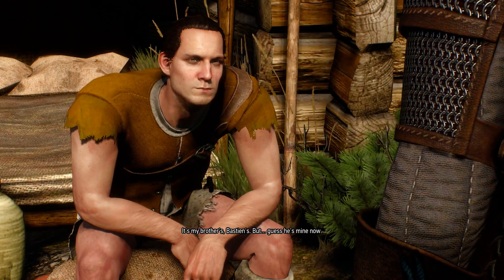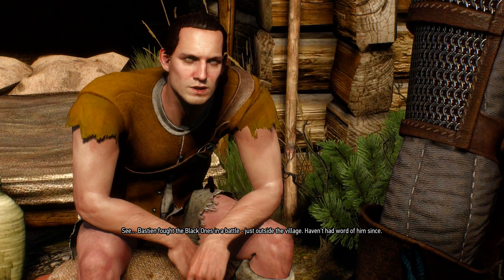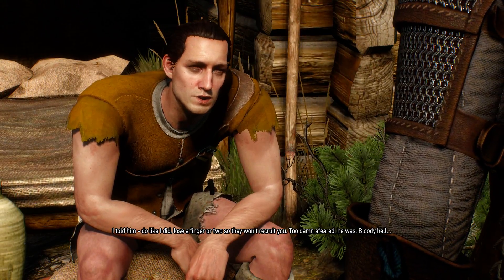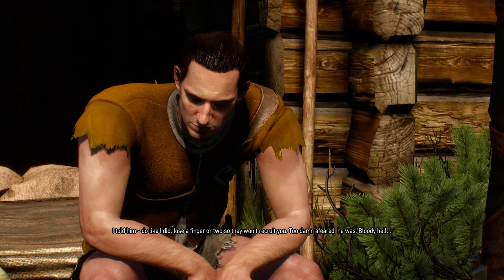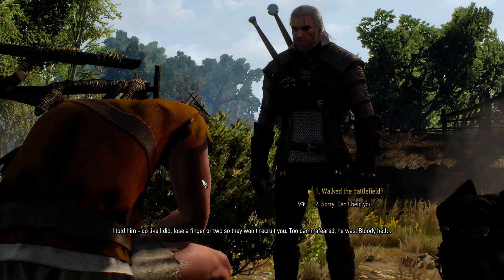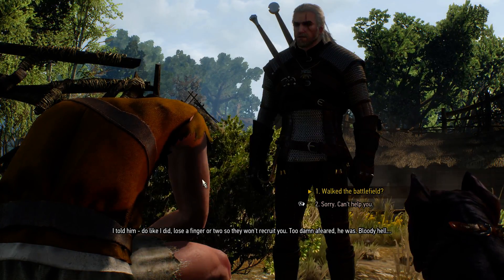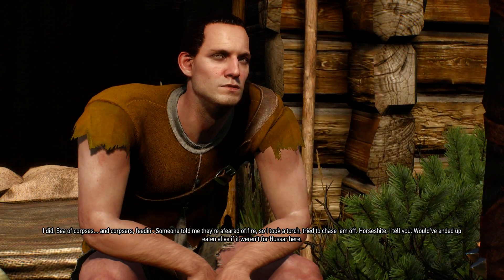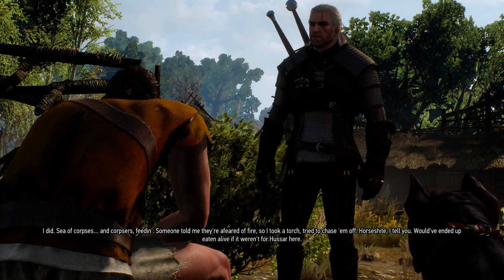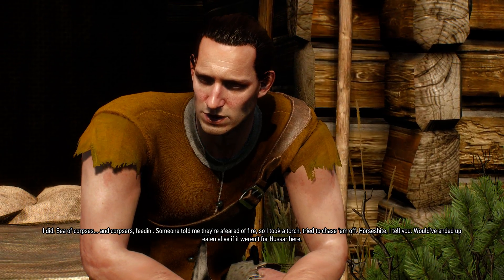Let's activate this quest. NPC says: 'Talk to your dog — it's my brother's. Bastion's. But I guess he's mine now. Bastion fought the Black Ones in a battle just outside the village; haven't heard from him since. I told him — do like I did, lose a finger or two so they won't recruit you.' Two dead words. Bastion tried chasing the corpse-eaters with a torch; it was horse shit, and would have ended up eaten alive if it weren't for Hussar the dog.